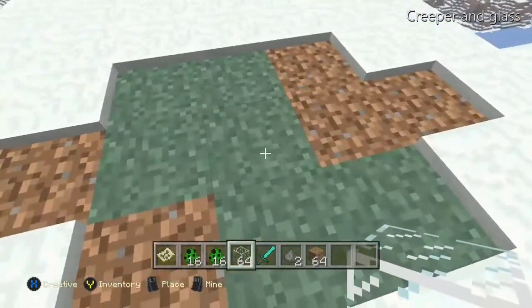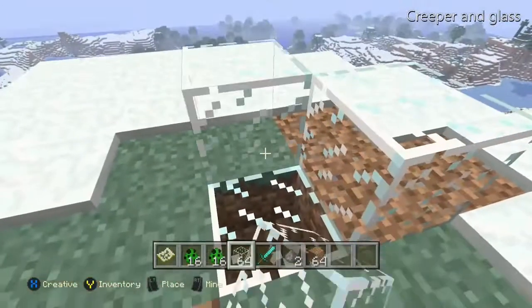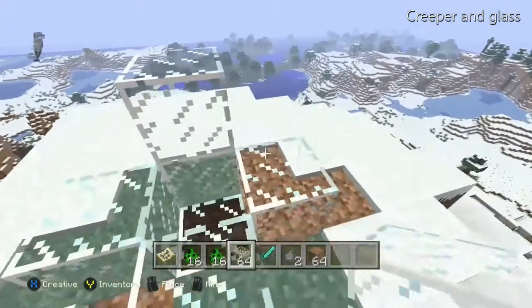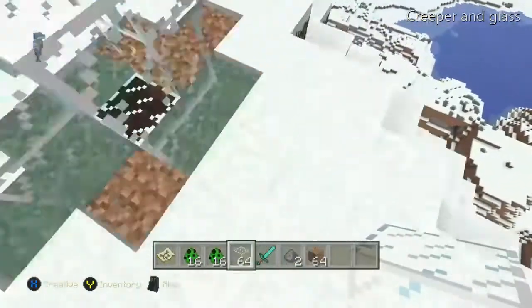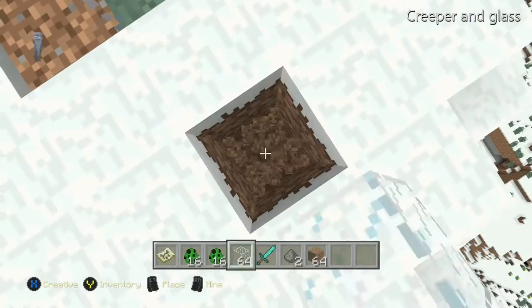In the top right of the screen you'll see that you need creepers and glass. Just make a glass structure of about four blocks like a cross, put the glass block at the top. Then the next thing you'll need to do is simply make a viewing hole.